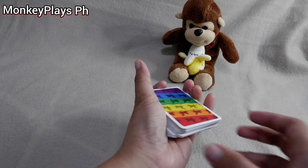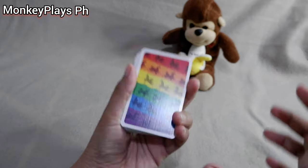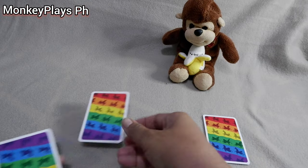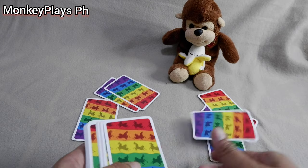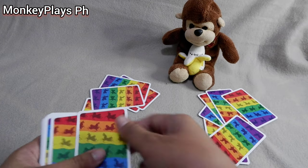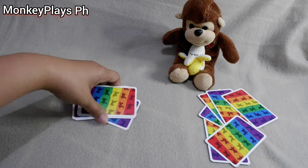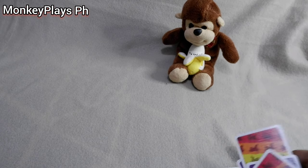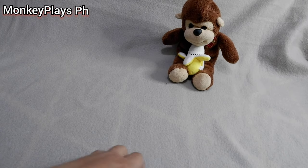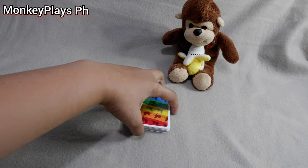For the setup, shuffle the deck and deal 6 cards to each player. This deck consists of number cards and a llama card — I'll explain what those cards are for shortly. Just give the cards to all the players.